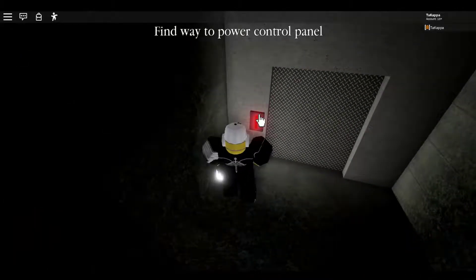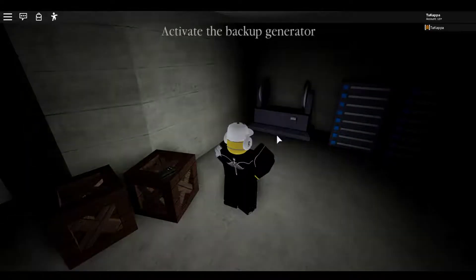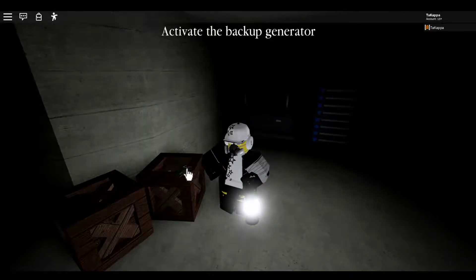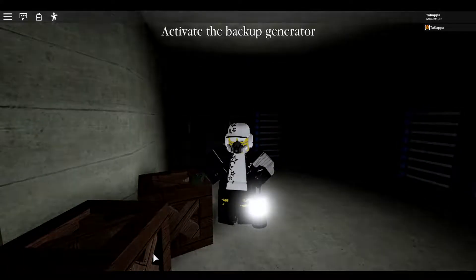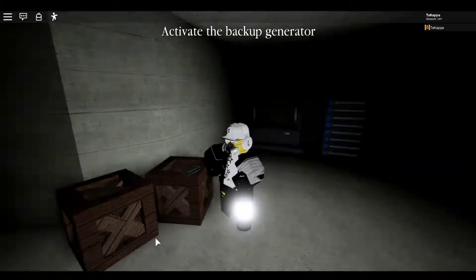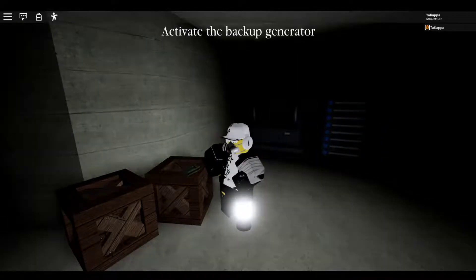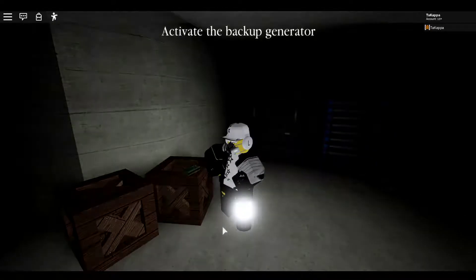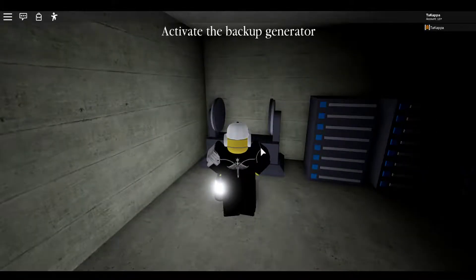Now you'll find another door — open it. You can activate the generator over here. Let's listen to this tape first. 'Power shortage again. Somebody was supposed to be here weeks ago to fix this. Don't they realize how critical sustained power is? If we lose power even for a moment, he could take advantage of that. We don't need him breaking free. The primary chamber needs to stay powered on at all times.' Now you can activate the generator.